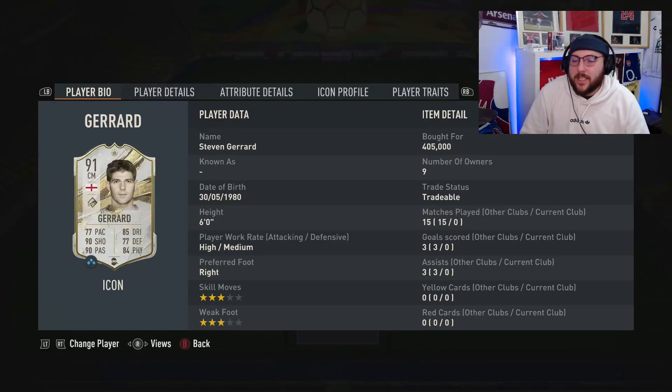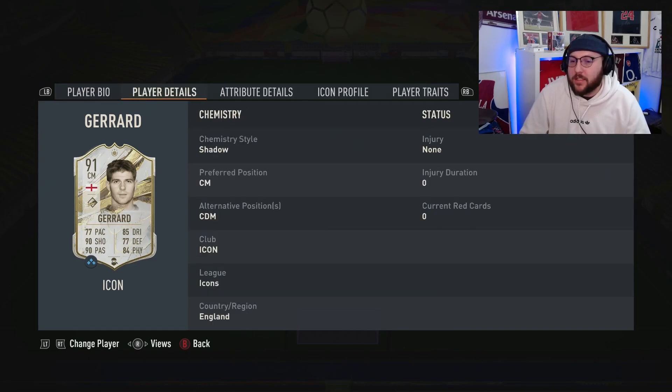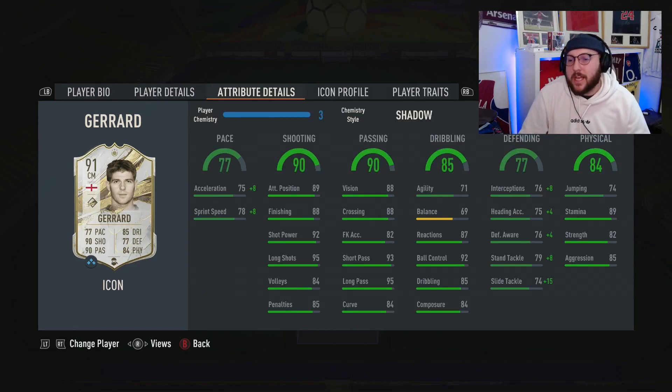Today we're looking at the Prime 91 Steven Gerrard. I reviewed his base and his mid on the channel, so it's only right we cover his prime. He's a high-medium three-star, three-star who can play center mid or CDM. He's got fantastic finishing, shot power, long shots absolutely outstanding, long pass, short pass, good ball control, and composure as well. We've gone for a shadow and I'll explain more at the end.